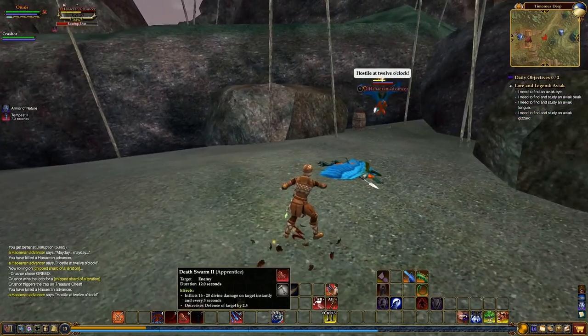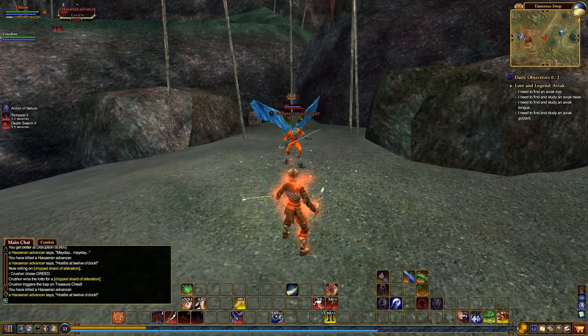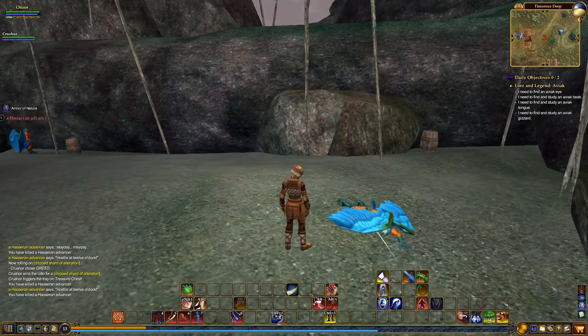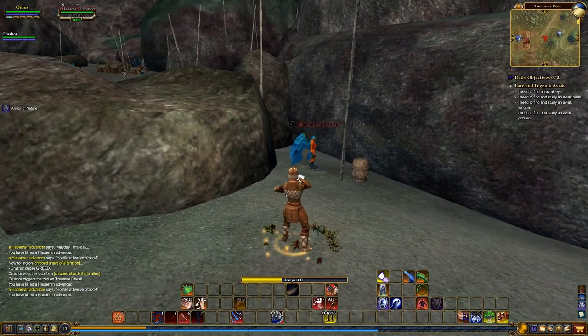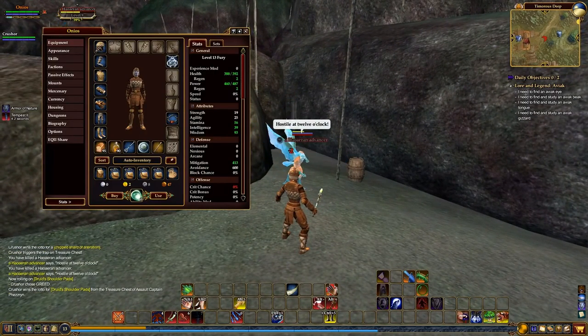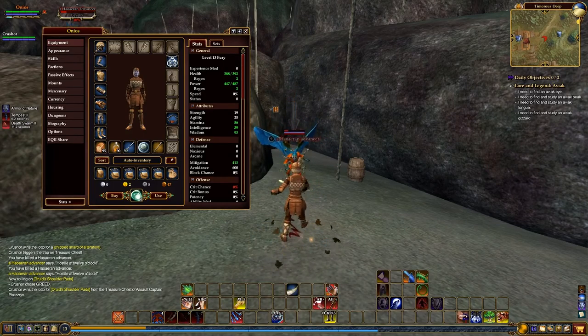Oh, here are some druid shoulder pads off a chest — all priests, all scouts. You're a priest, right? A Fury. Yeah, let me bring these to you because I think I'm too far away for you to roll on them, so I'm going to bring these to you.